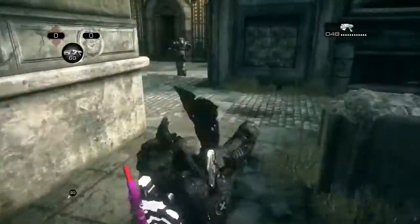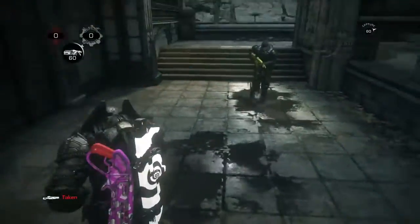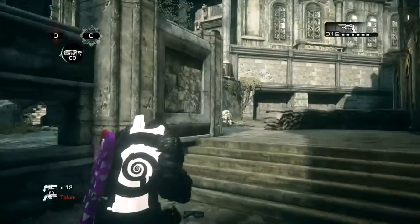To do this glitch you want to load up the map Clock Tower and come over to the COG spawn where you want to find this weapon spawn here. You want to switch it with whatever weapon you have in your loadout.